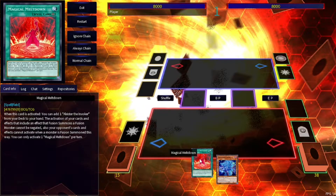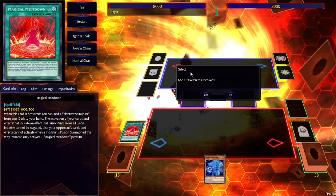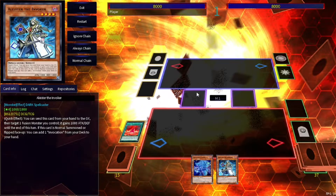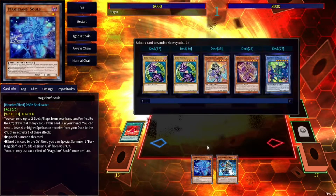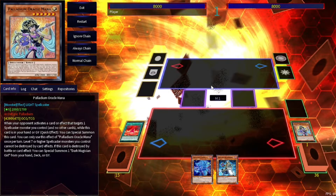First combo: play your copy of Meltdown, add Alistair to your hand — very basic so far, generic Invoked combo. Now, before you summon Alistair, activate your effect of Magician's Souls and send your copy of Mana. Mana's better in this build because it's an Extender and you still get your draw too.